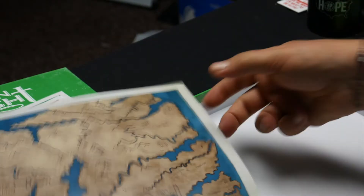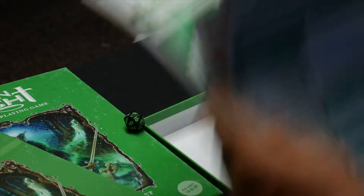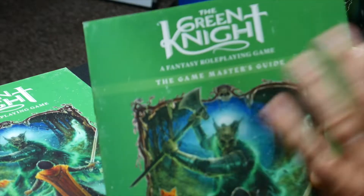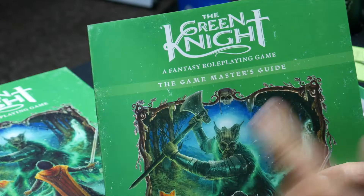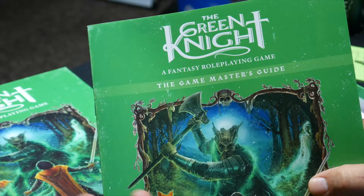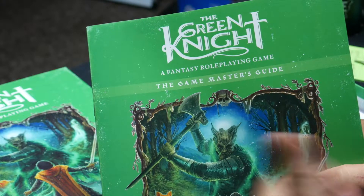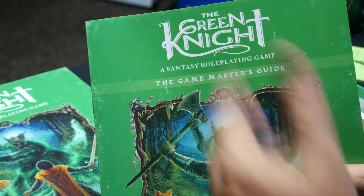And that is it — that is all that is in the box. So that is the Green Knight. I'm excited to see how this works out. I'll get into more of the game rules and share more about how it plays. I just wanted to do a quick unboxing and let you know what it looked like. If you enjoyed it, please hit the thumbs up button, let me know you liked the video, and tell me what you're most interested in about the Green Knight. Are you excited to see the movie? I should mention — this is not a sponsored video, I just wanted this because I thought it was cool. Let me know what you think down in the comments and tell me if this is a game you might play.